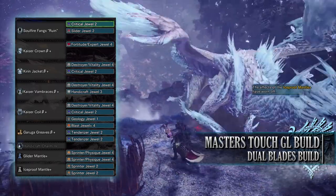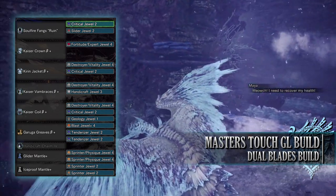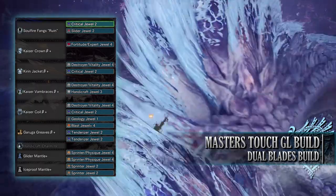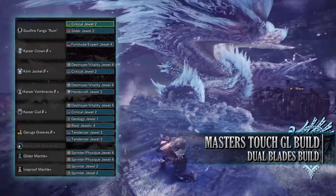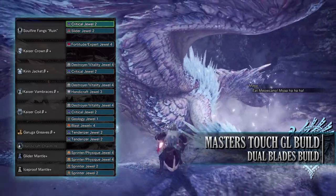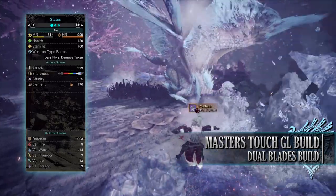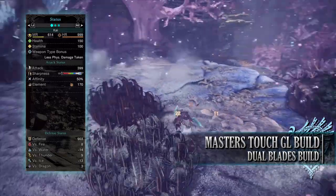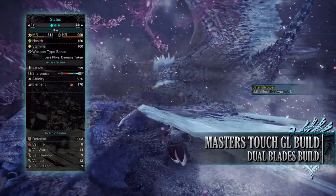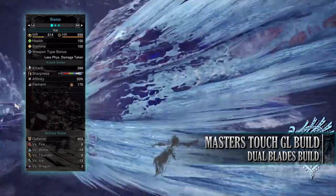For the jewels I've focused on Guiding Lands mandatory skills: Destroyer Jewels for maxed Part Breaker, a Fortitude Jewel for the Fortify skill, and a Geology Jewel for the Geologist skill. Then DPS skills: Critical Jewels for Crit Boost, Tenderizer Jewels for Weakness Exploit, a Blast Jewel for Blast Attack, Expert Jewels for Critical Eye, a Slider Jewel for Affinity Sliding, and a Handicraft Jewel to max out Handicraft. For mantle jewels I've gone for Sprinter and Physique Jewels. You should have 150 health and 100 stamina, becoming 200 health and 150 stamina on a hunt. You have an attack of 399 with decent purple sharpness, 50% base affinity reaching 100% at tenderised weak points, a blast rating of 170, and a defence of 903 strong against fire, thunder and dragon but weak to water and ice.